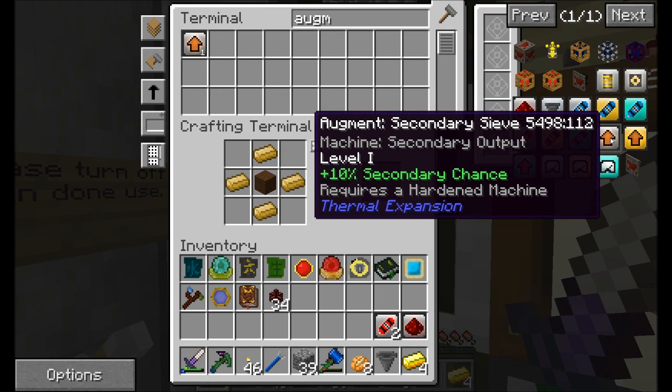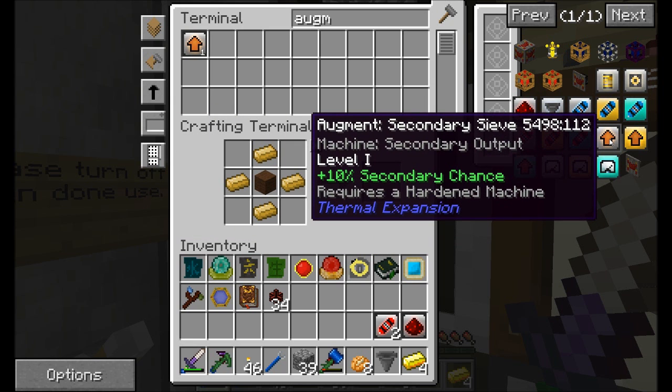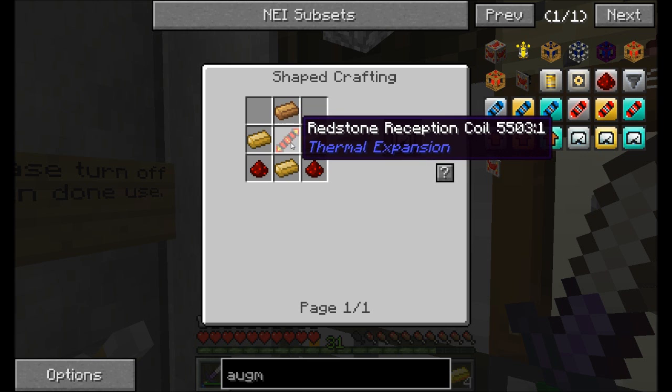These books are getting out of hand. Oh, I did do that wrong - I wanted transmission coil. Wait, secondary sieve. There we go. Secondary reception coil - 2x speed, 3x energy used.